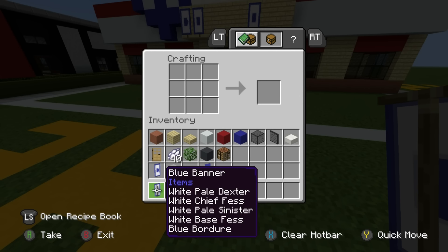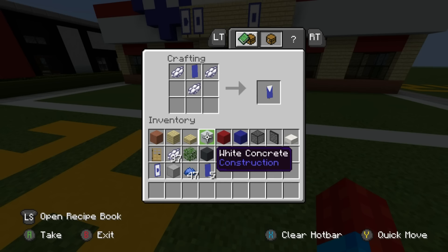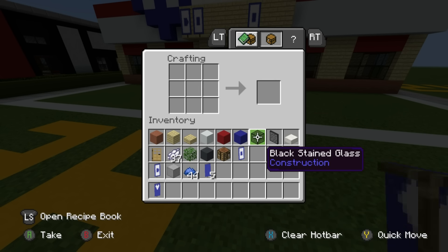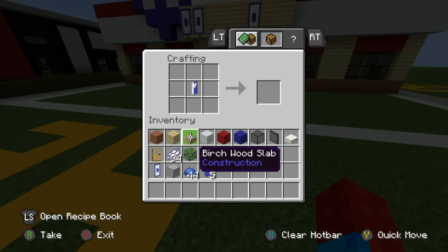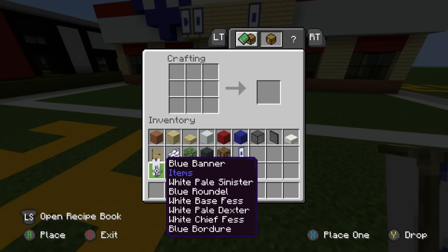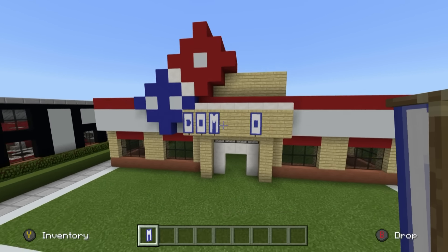M is a little bit difficult. Place a blue banner in the top middle of the table with white dye left, right, and below. Place the new banner in the middle with blue dye left, right, and above. Place the new banner in the middle with white dye up the left side. Then with white dye up the right side - now you have M. I'm going to place the blue dye all the way around it as I think it looks better here. M - perfect.